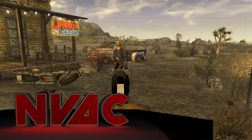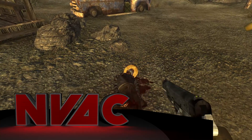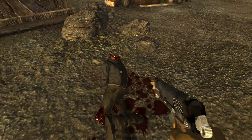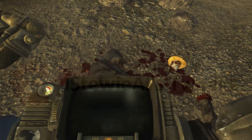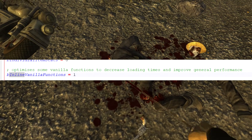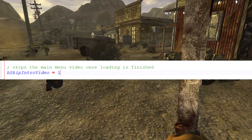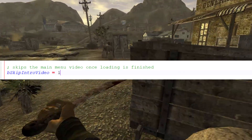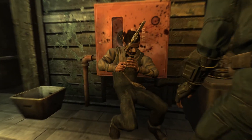Next up is New Vegas Anti-Crash, an essential plugin for preventing poorly made mods from crashing your game — it makes crashes a lot less frequent. For performance, we'll install another plugin called Stewie Tweaks, which lets you customize many aspects of the game that were previously hard-coded. It contains a fix that makes combat encounters less laggy, enabled by default. You should also enable 'B inline vanilla functions' to improve performance, and 'B skip intro video' to make the game load into the main menu significantly faster.